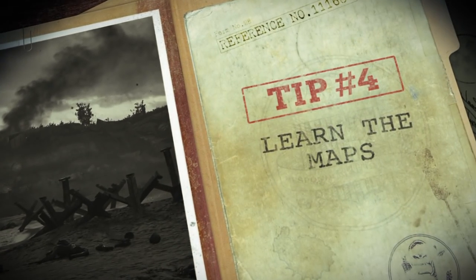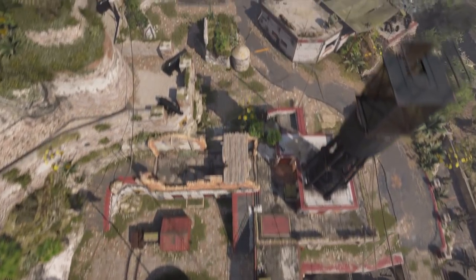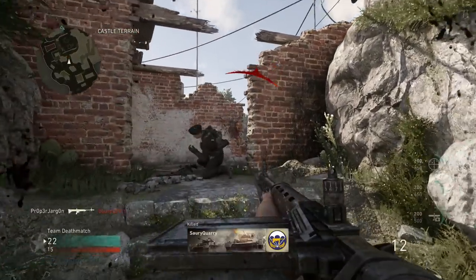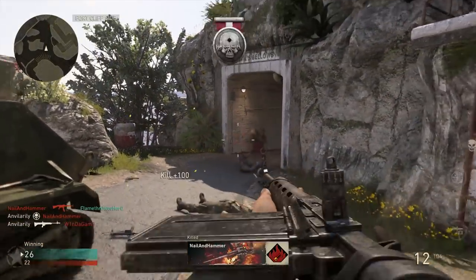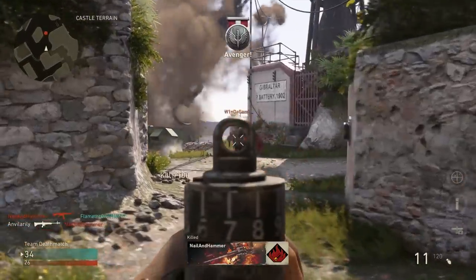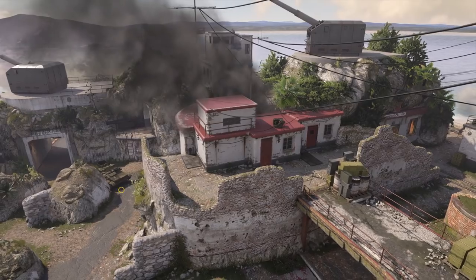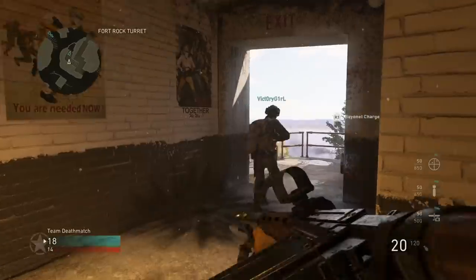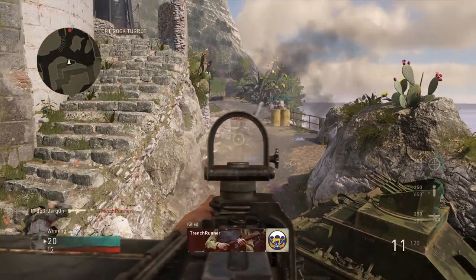Tip four: learn the maps. Getting to know the layout of a map can help you anticipate movements and find the spots that play into your strengths. While you're running from skirmish to skirmish, try to take stock of where you've been and how it all connects together. Pay attention to how players move through the map, where they congregate, and where they funnel through — we call these spots choke points. See them here on Gibraltar? These are good places to visit to get a kill or two. Or three.